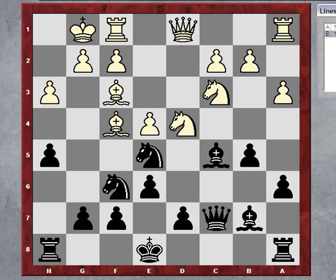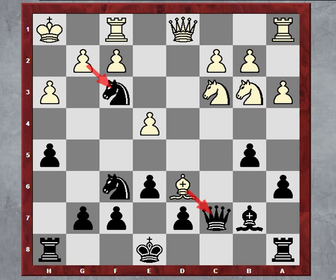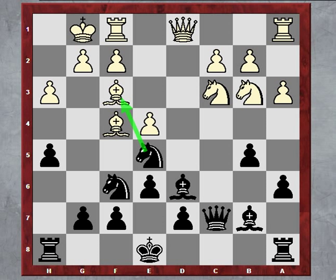He could have played King to H1 in this position. The idea of this defense is that Knight takes F3 is not check. So after Bishop takes, Black is going to lose a piece. Instead, Bishop takes E5 was played, and now I captured Bishop takes E5, threatening to win a pawn on C3. He played Queen to D3.